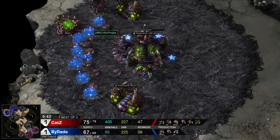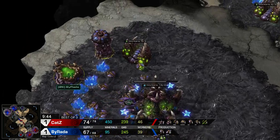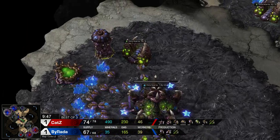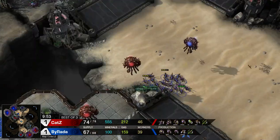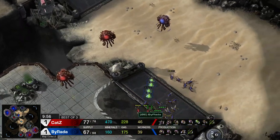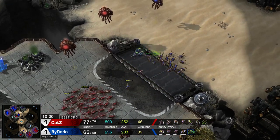Burada is getting mutalisks out to control the map, just like in the previous game, and behind that there's a roach warren for a follow-up roach push. But Cats is already going right into roaches and getting plus-one missile attacks as well — so he'll have 1-1 roaches, which is a natural transition off the carapace.